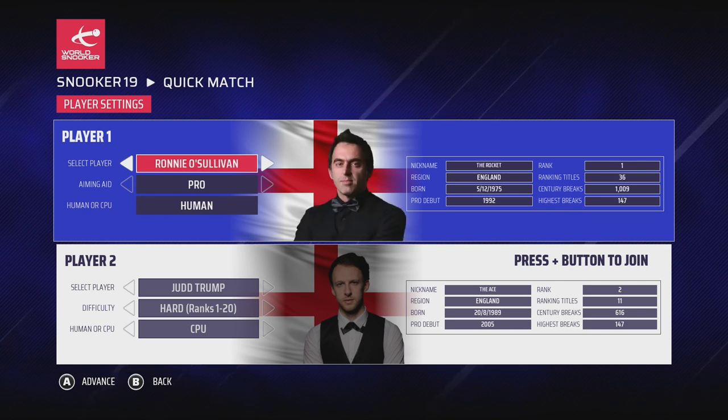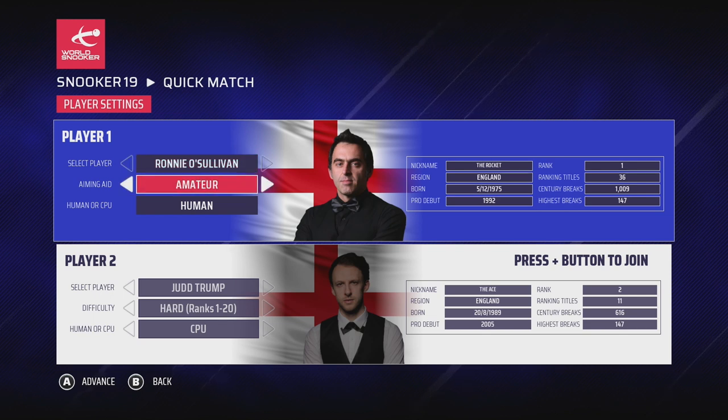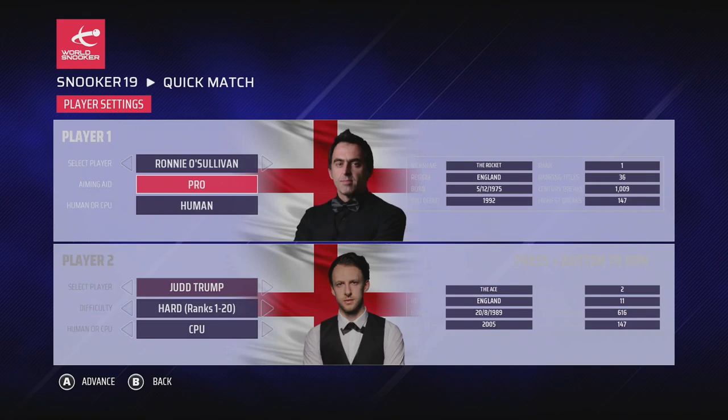Being a bit of a Rocket fan myself, I'm going to choose Ronnie O'Sullivan as my pro player. Now I'm going to set my aiming aid — this is the key visual guide you'll use to play the game. There are a variety of different aiming aids to choose from, giving different levels of visual feedback for where the cue ball and object ball are directed.